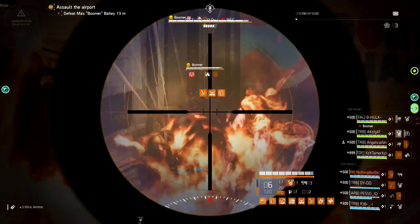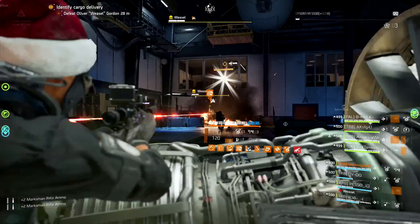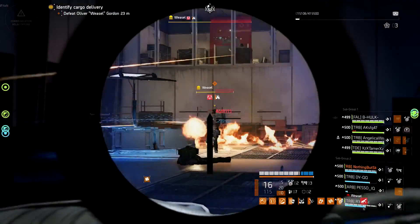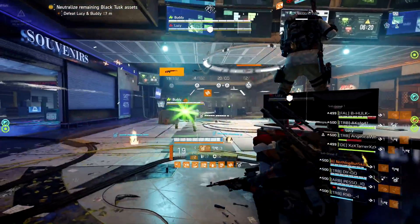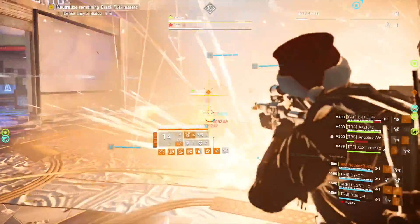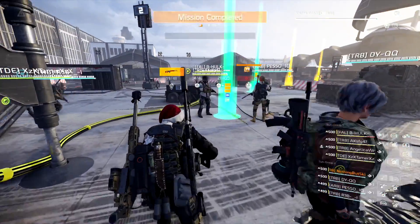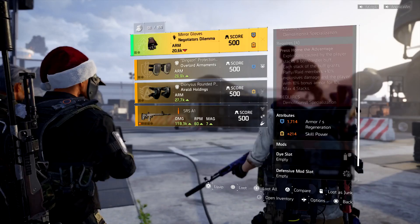All four bosses have a chance of dropping it. You have Boomer who has a chance of dropping it, you have Weasel who will have a chance of dropping it, you also have Buddy and Lucy — whichever one you kill last will have a chance of dropping it — and then of course Razorback has a chance of dropping it.